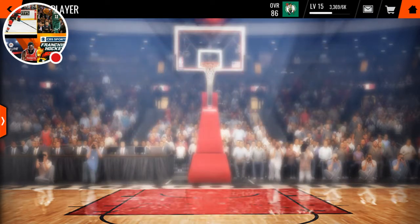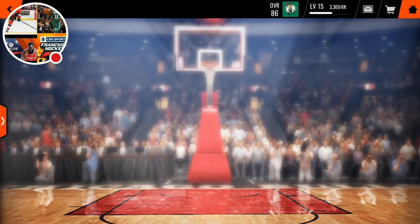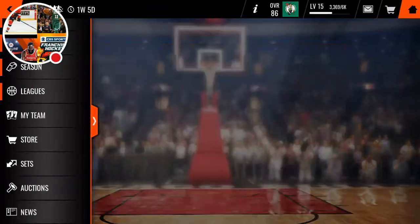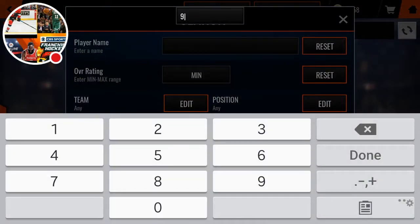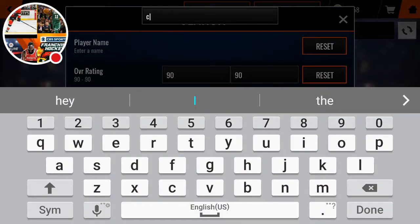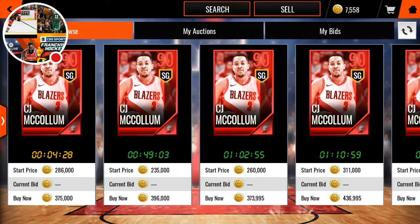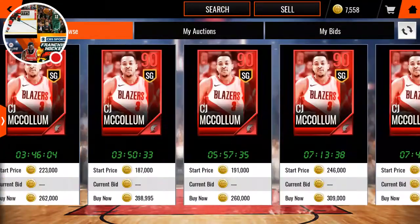Can I sell this Paul George? No, I trained it — I trained it one time, that sucks. That Jokic isn't going to sell for anything. That 90 overall CJ McCollum isn't going to sell for anything either. CJ doesn't go for anything — $300,000, $200,000.